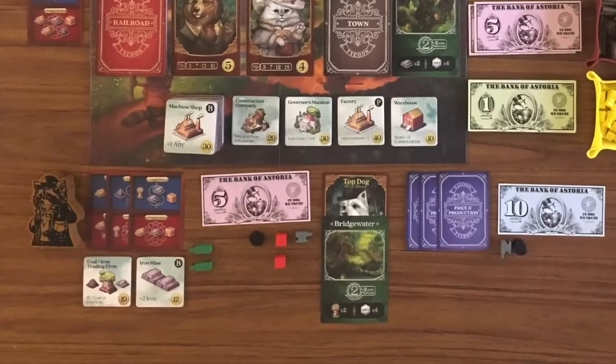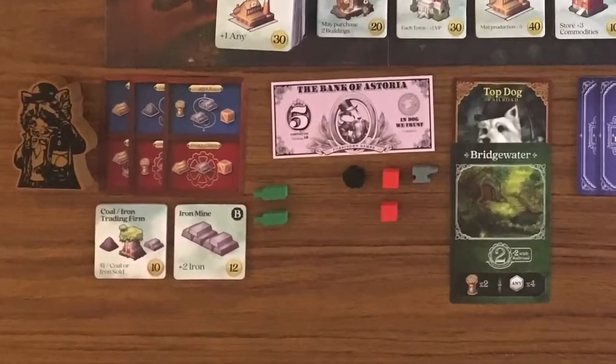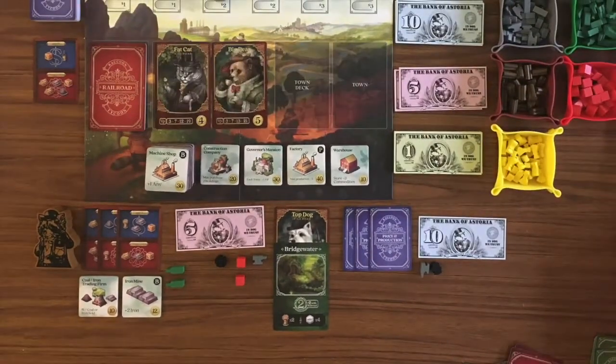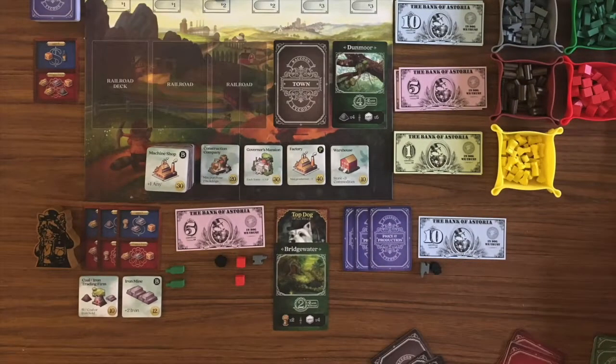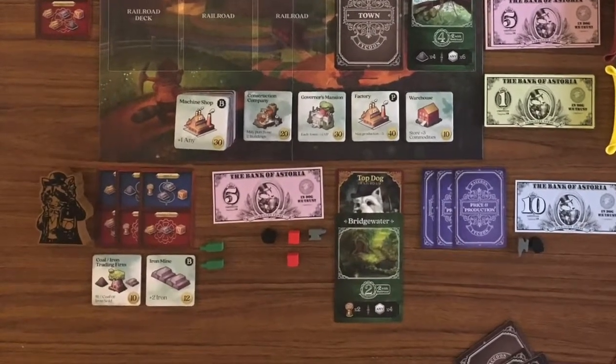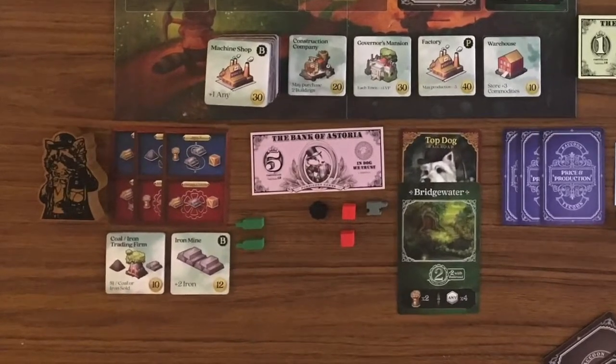A town card is worth the points stated on the card. You will keep taking one action per turn until someone buys the last town card or the last railroad card is auctioned off. When this happens you finish the round, making sure all players have gone, and then the game is over. You then score your points by counting points on your town cards and scoring points from sets you made on railroad cards.